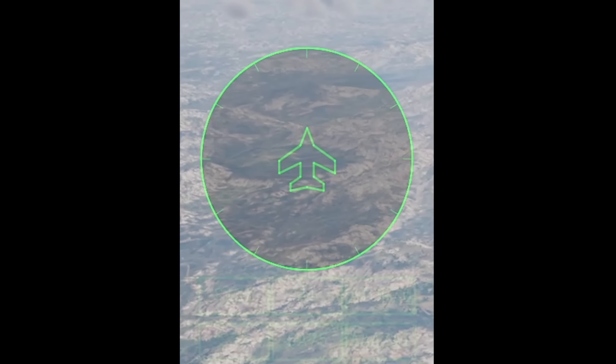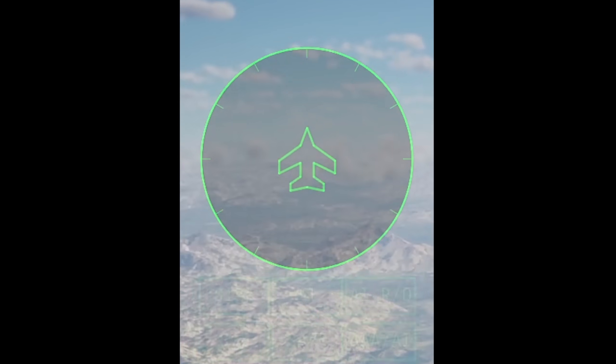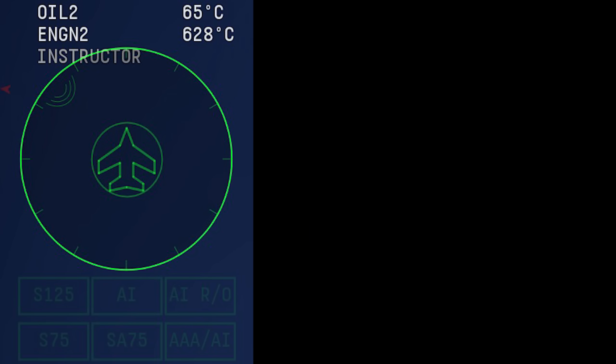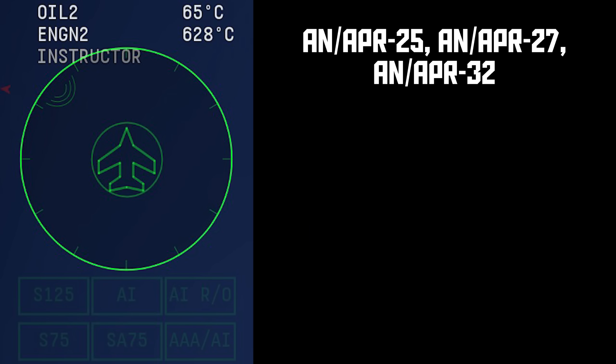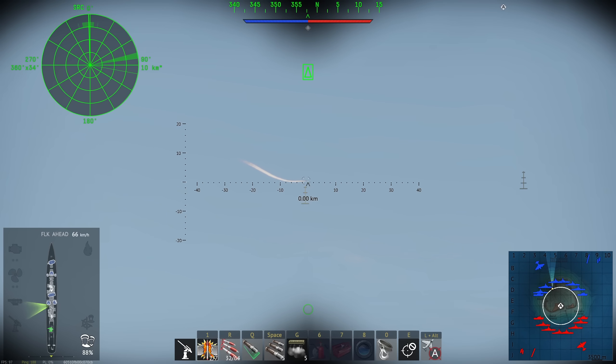I could, and probably will, make an entire video about these lights, and I'm still trying to completely figure some of them out myself, but for now I'm going to try to run through these as fast as possible. Starting with the very common AN-APR-25 and its copy-paste variants: the S125 light is for the S125 SAM, which you can find on Soviet Destroyer Bravi, so as of right now you won't see this light outside of a custom battle, but it does work.